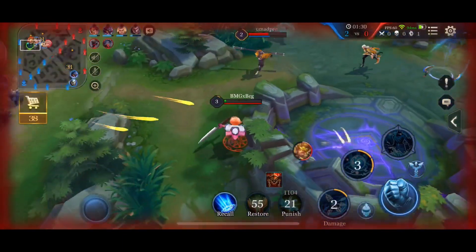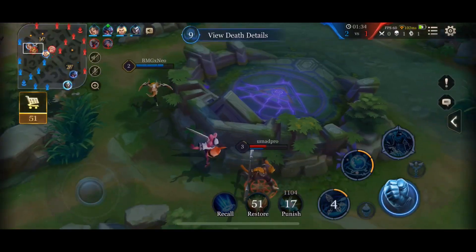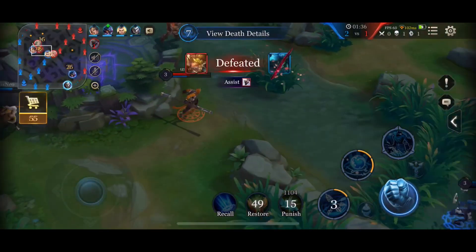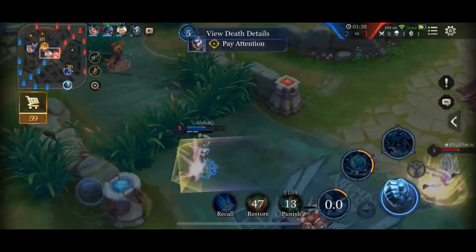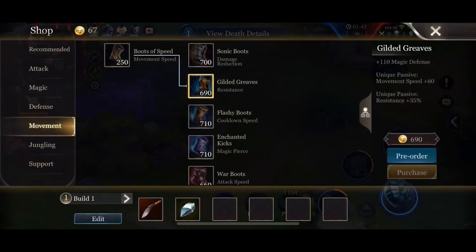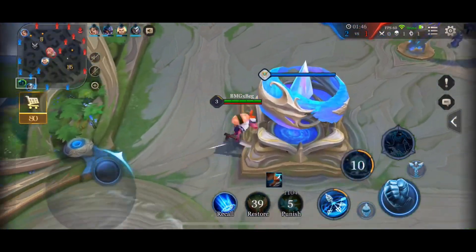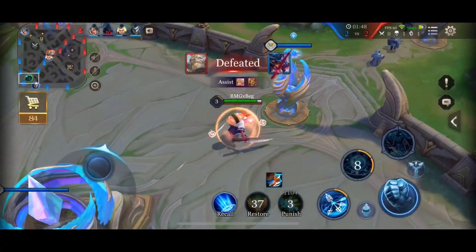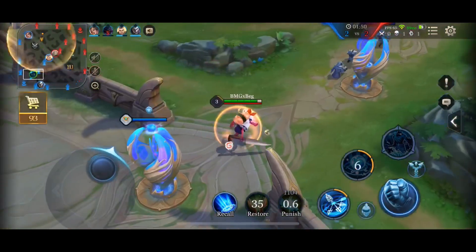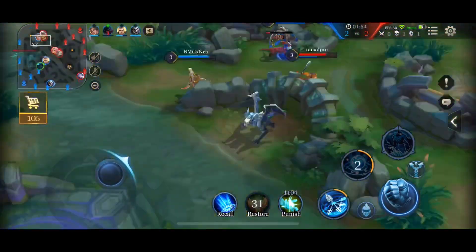I ran down instead of up — I definitely should have ran down. I had two allies to back me up. Wukong does flicker for me and I tried to knock him back, but the animation of his enhanced auto attack went through the knock-up, even though I definitely did damage to him. I should have just ran away or jumped away and then used my ability if necessary. Definitely a misplay on my part.